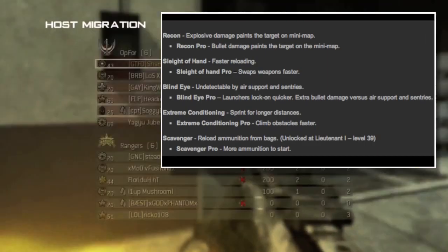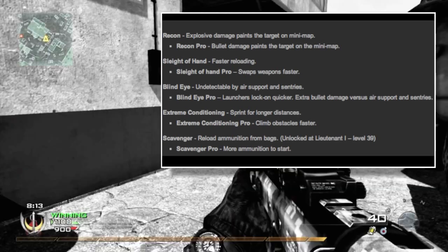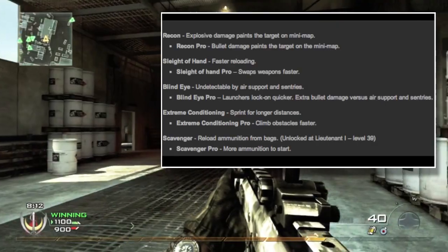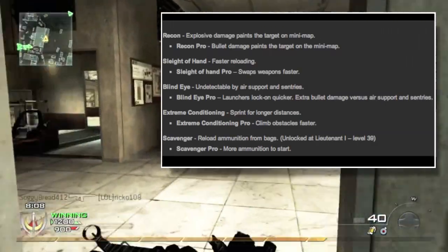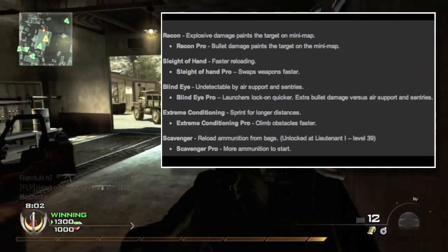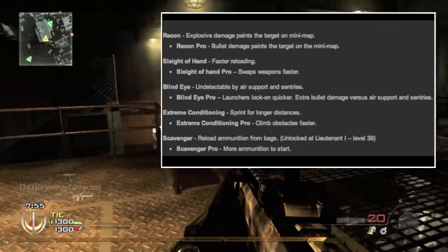Next is Extreme Conditioning, which we've had before. It lets you sprint for longer distances. Extreme Conditioning Pro lets you climb obstacles faster. The last perk in Tier 1 is Scavenger — we've had that before too. It lets you resupply ammo from bags that drop from dead enemies or dead teammates. Scavenger Pro means you start with more ammo.